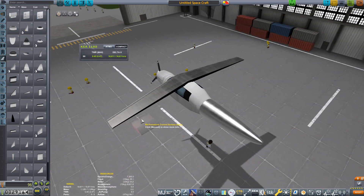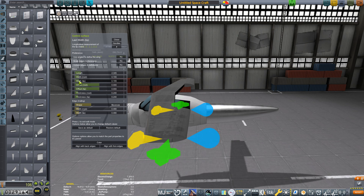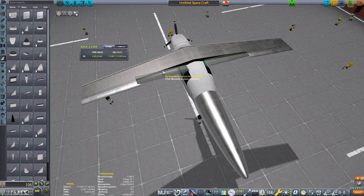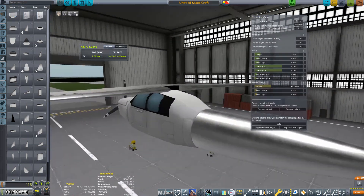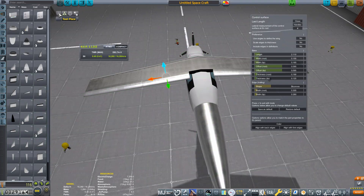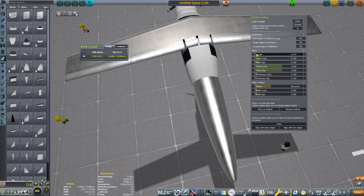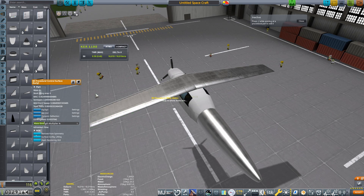I then grabbed a B9 procedural control surface and put a pair of them onto the wings. Expect to spend some time playing with the shape of these — my goal was to blend them into the wing and to have them just under half the length of the wing. I then copied and pasted what I made for a second pair of control surfaces, which also have to be tweaked because the wing is thicker there. The idea is for the outer controls to be ailerons to control roll, while the inner ones will be flaps. This still left an ugly gap in the middle, so I copied the control surface one more time and adjusted the size, shape, and position to fill in that space.